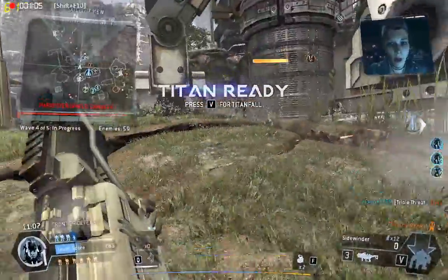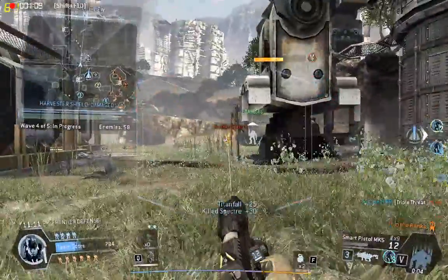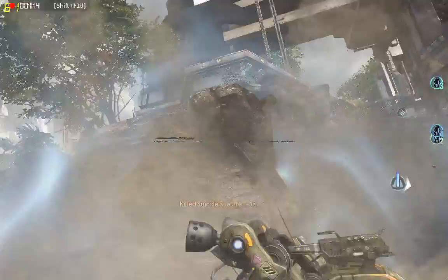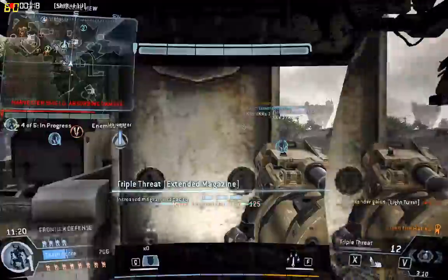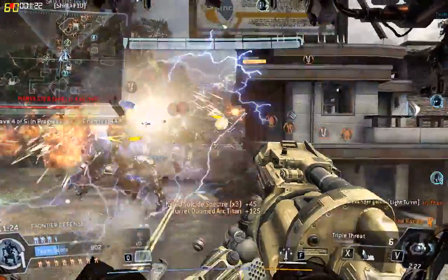Hey, your Titans are good to go. Call it when ready. Harvester's shield is dropping. We've got a whole lot of suicide specters closing ground fast. Take them down. Your turret just took down a Titan.